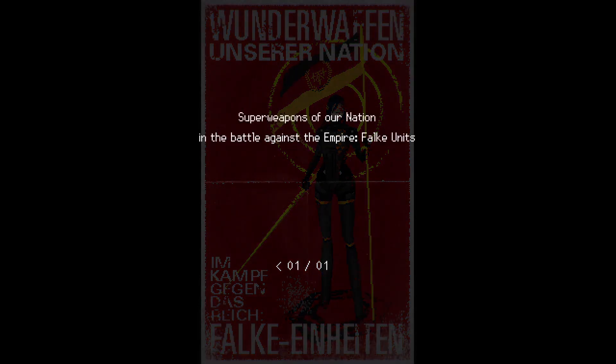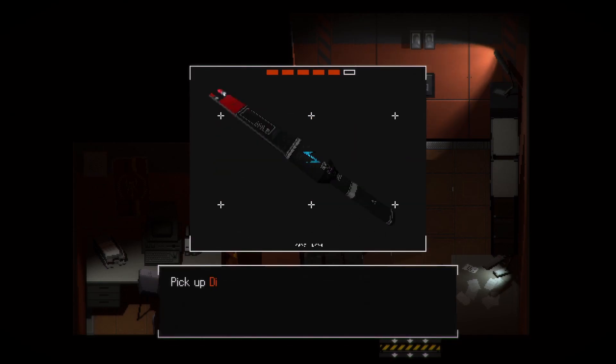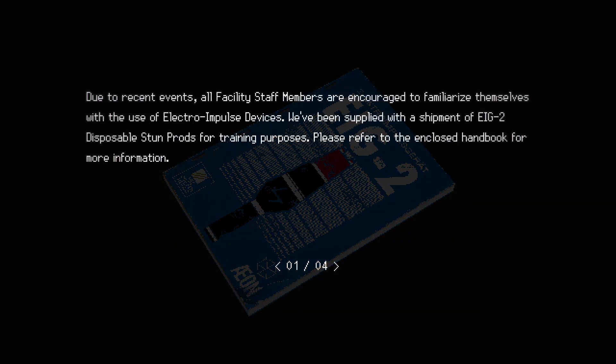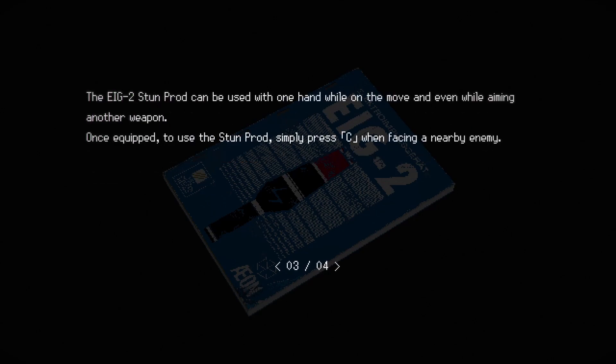Wunderwaffen - super weapons of the nation in the battle against the empire. Falk units. This is like, this is weird. Stun prod - disposable stun prod, stick it up. And there's a manual: all facility staff members are encouraged to familiarize themselves with the use of electro and pulse devices. We've been supplied with a shipment of EIG II disposable stun prods for training purposes. Please refer to the enclosed handbook for more information. Single use, short range disposable, non-lethal solution for incapacitating non-cooperative individuals. It can be equipped to the tool slot in the inventory screen. Once equipped it can be used one hand while on the move, even while aiming a weapon. Use the stun prod by pressing C.